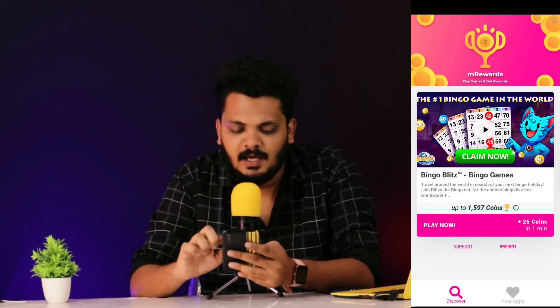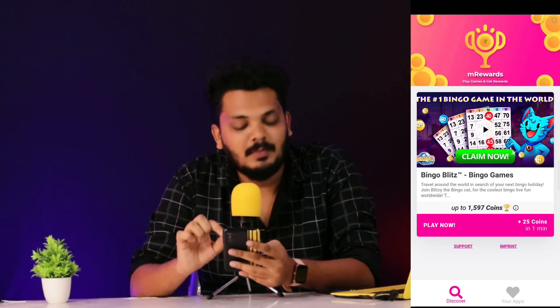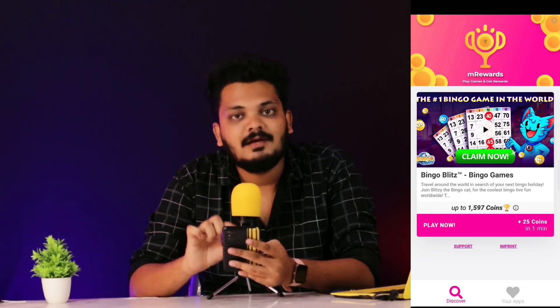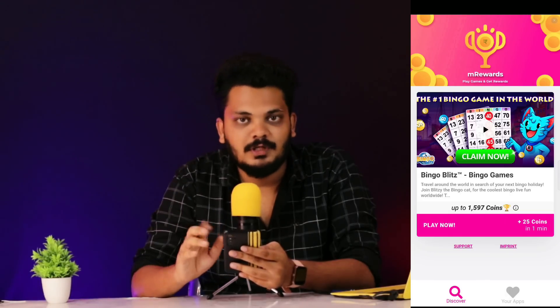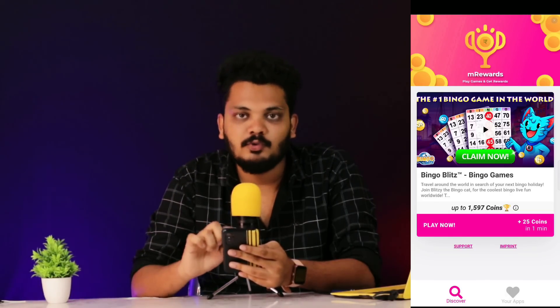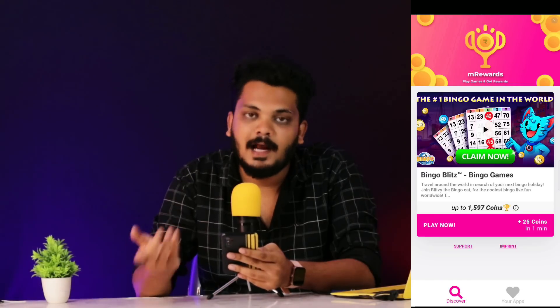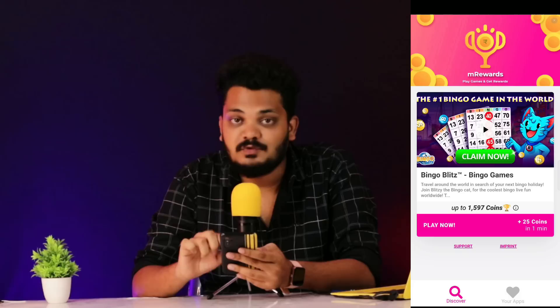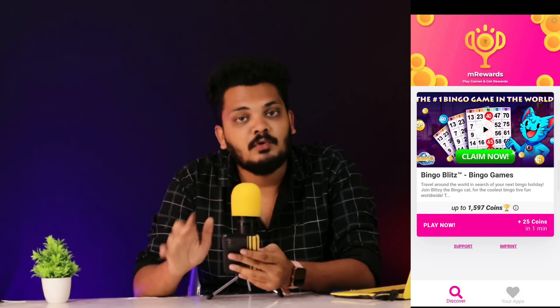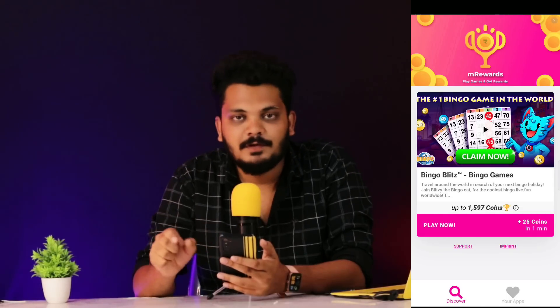You can enable your permission here. Here is the game. We have downloaded the game — this game has 1597 coins. Now you can download this game and add to it. There are 25 coins in the M Reward Wallet, and you can earn 1597 coins. So you can earn coins and money in the game.